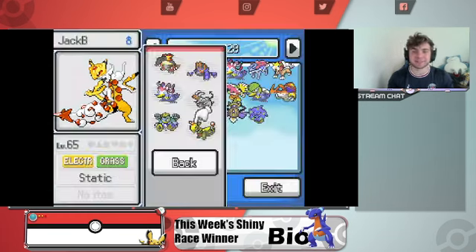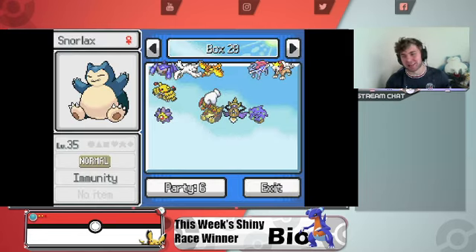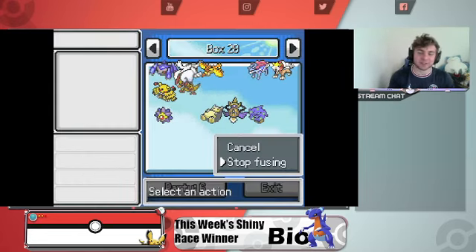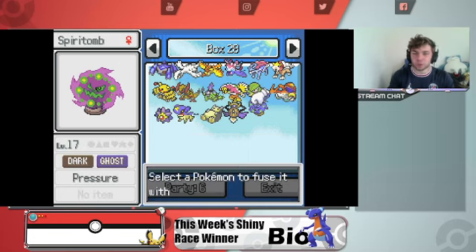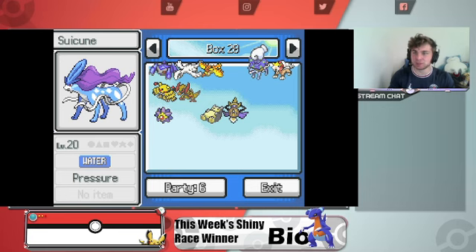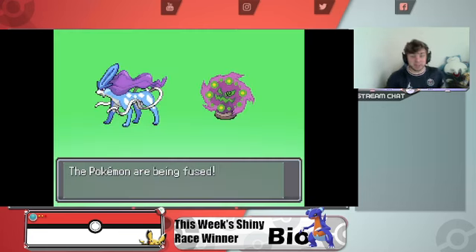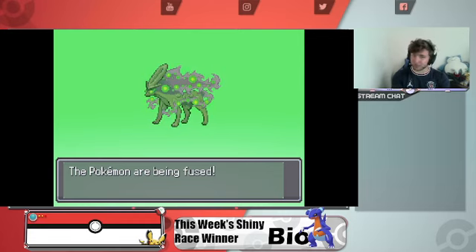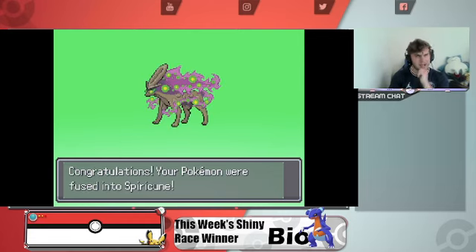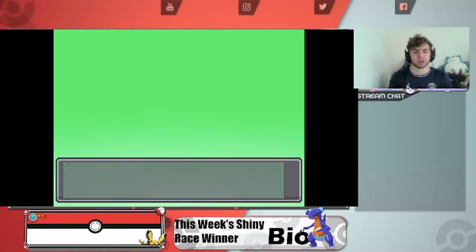Let's get into some more fusions. I have seen Snorlax plus Haxorus and it's great — I love this thing. Snorlax and Haxorus equals happiness. But let's fuse Spiritomb with some more stuff. I actually kind of want to see it with Suicune. Suicune plus Spiritomb — ooh, kind of interesting. I'm more of a fan of the Lugia one though.